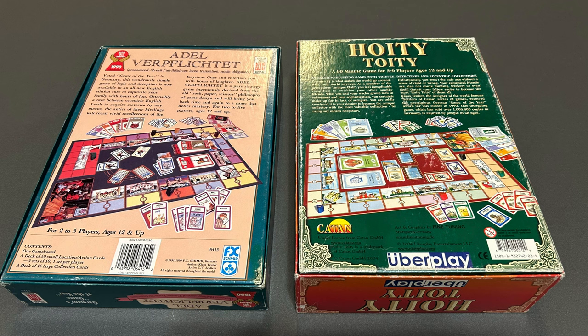In Adel Verpflichtet, this is a 2-5 player game. And in Hoity Toity, they upped that player count to 6. Although this is an Avalon Hill game, this is basically just a straight reprint of the German edition from FX Schmitt, with the German name and also German cards, but with English back and English rules.